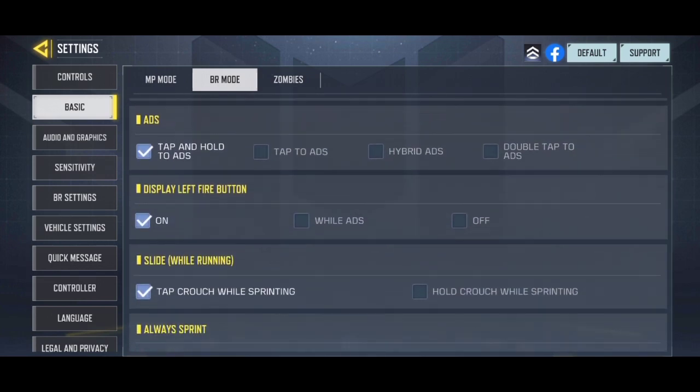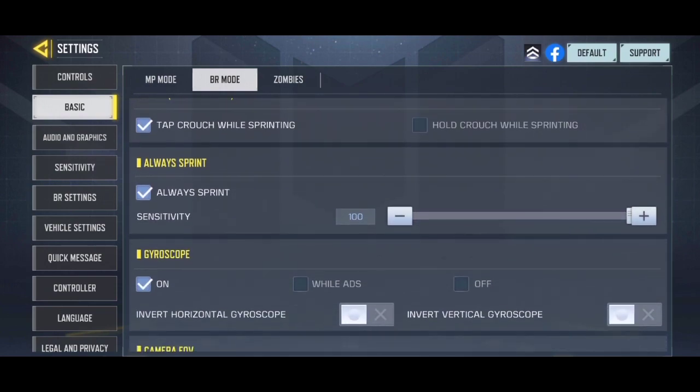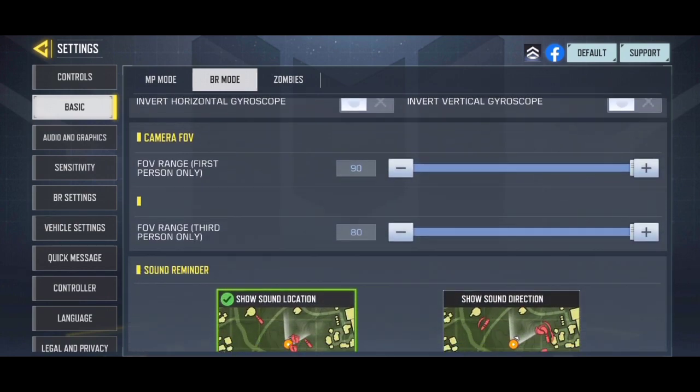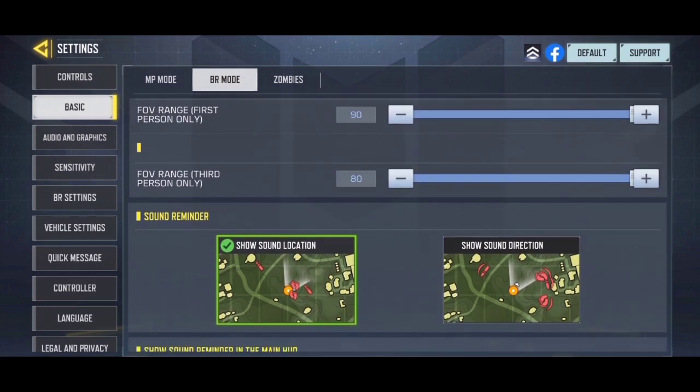Other than that, I use the one tap slide option. The always sprint option is a very important thing, as it helps to slide flawlessly without going crouch. I have been using maximum field of view in both of my perspectives. It matches with my sensitivity values pretty easily, and I don't see any changes coming anytime soon.